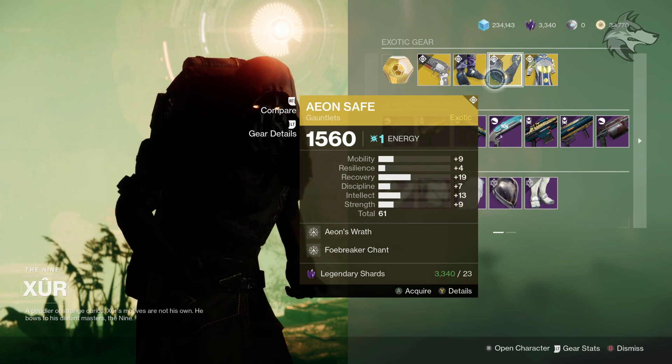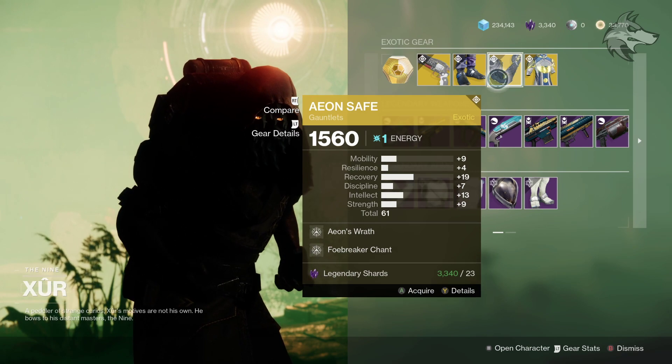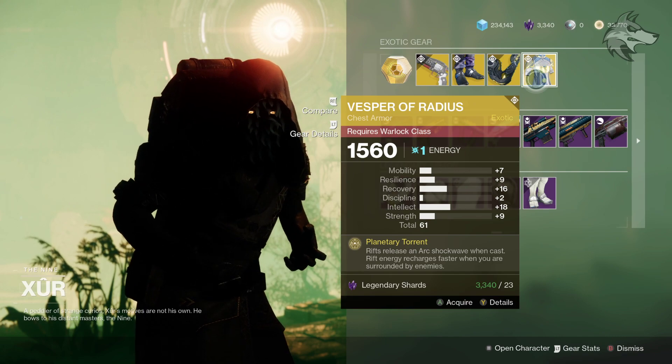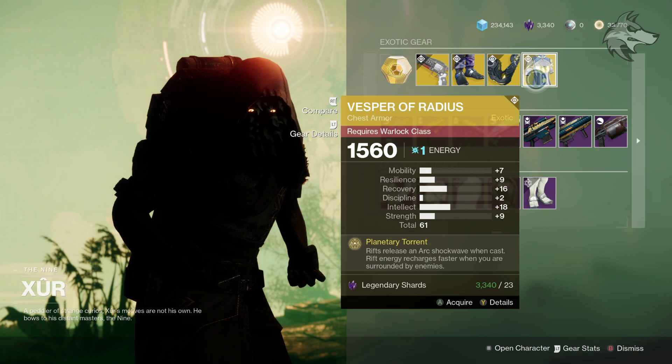We also have Aeon Safe right here, total stat roll of 61, this is for the Titans so not the highest stat roll, that one is leaning towards Recovery and Intellect though. And then Vesper of Radius, also 61, leaning towards Recovery and Intellect for the Warlock right there.